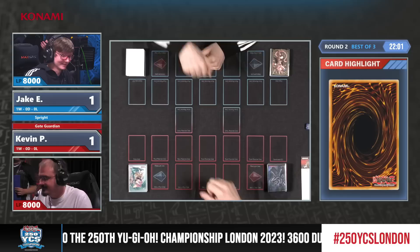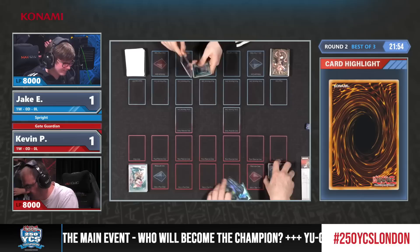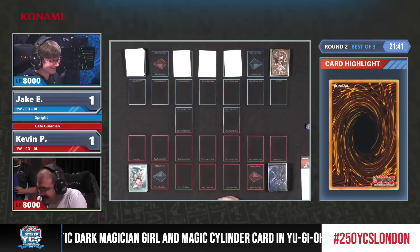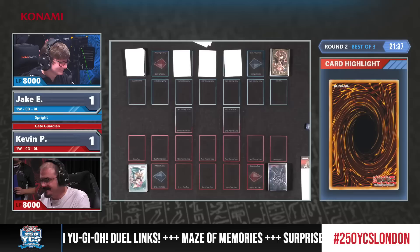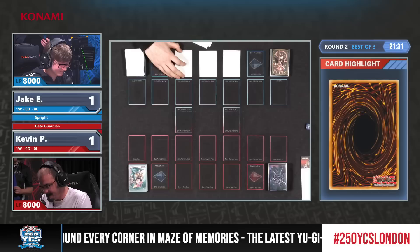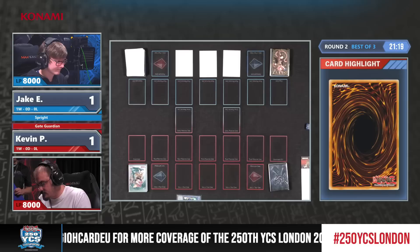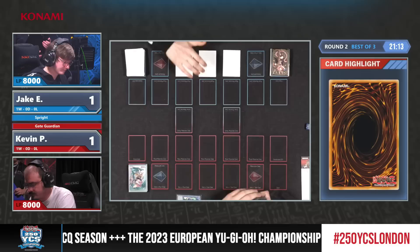Game three is just about to start — we see the fist bump of friendship and now drawing opening hands of five, with Jake starting. His hand is not great — he only has Sprite Jet as monsters. Is that a Harpy's Feather Duster? Jake starts by setting three cards without bringing any monsters onto the board, which is unusual for his deck. I can understand the Harpy's Feather Duster level because the board Jake would normally put up doesn't do well versus just set-pass.